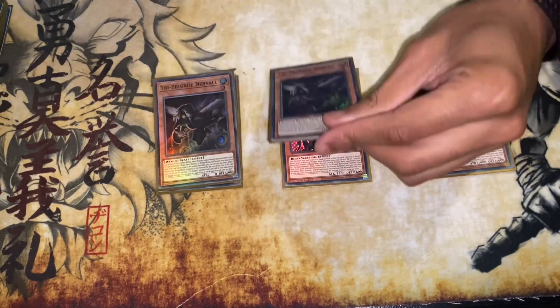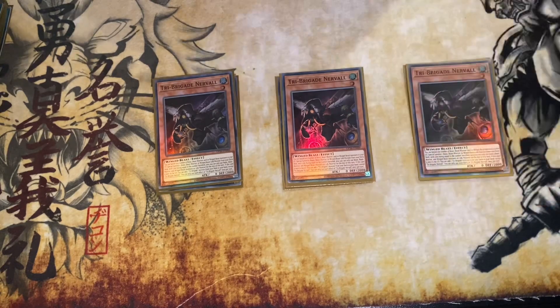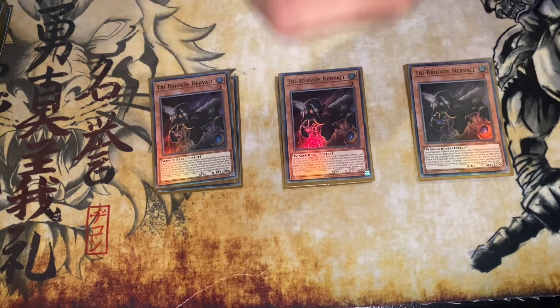Playing three copies of Nervall as well — one of those monsters that searches nice and easy, exactly what everyone wants when it gets sent to the graveyard. And considering I'm playing Twin Twisters, even if you go second and have this card in hand, discarding it for Twin Twisters and then getting the search off is very nice.